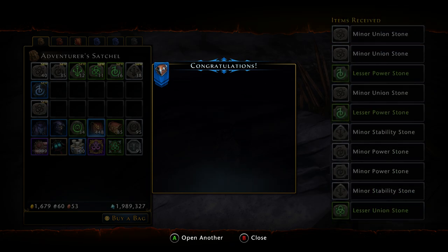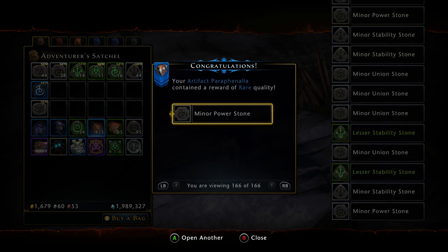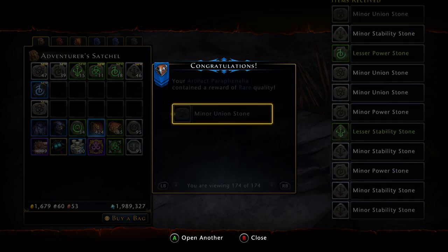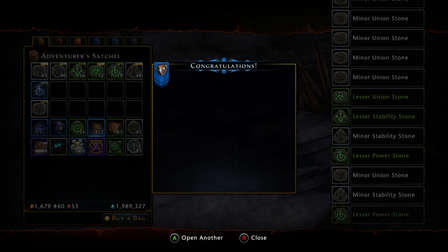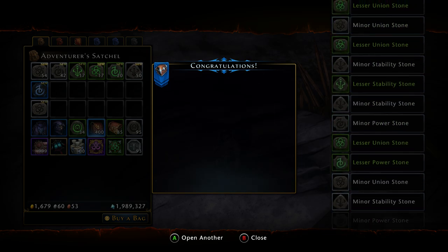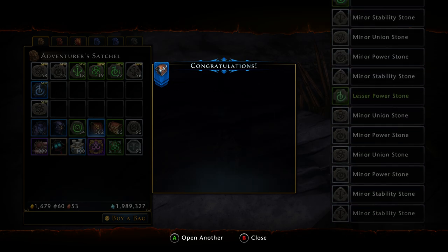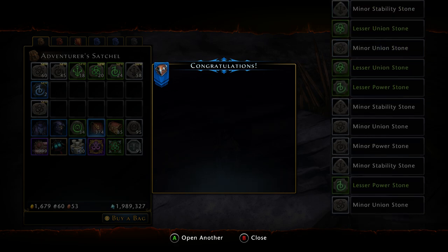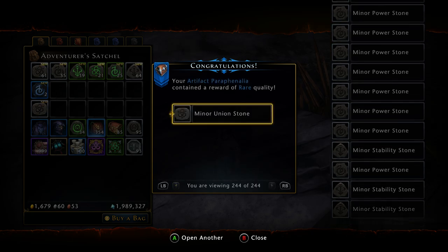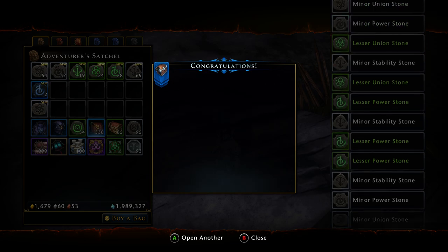For the most part I am getting Minor Union and Minor Power — those seem to be the most common of these stones, which is okay. They're not going to sell for much because they don't give you a ton of refinement. But I am getting a decent number of Lessors — the Greens — which is pretty good. So far I've gotten one Blue, and I'm almost halfway through, about 350. There's a second Blue Power Stone. I wish it was a Union, but I'm not going to complain because I'll sell those.